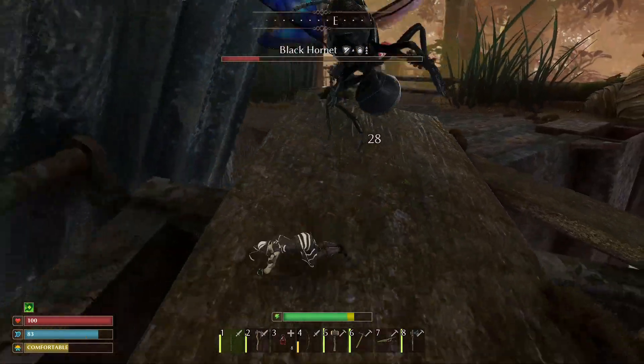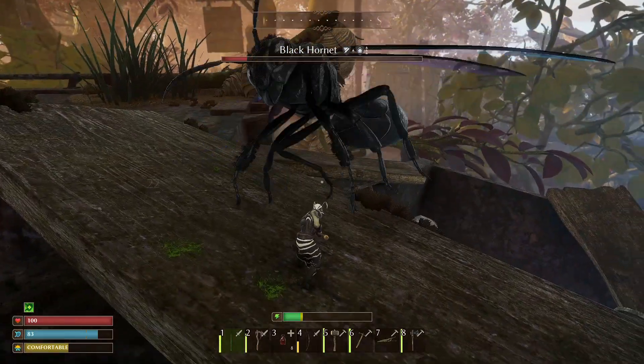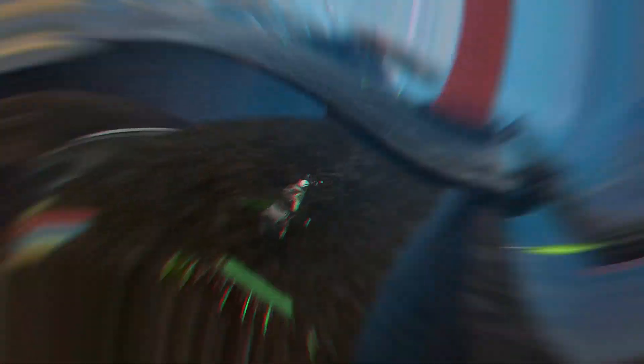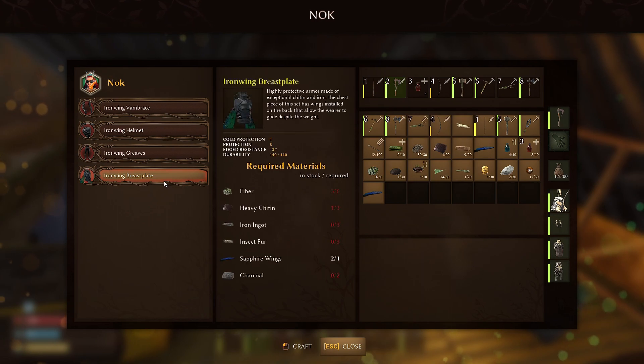With a little practice, the boss will become so easy that you will laugh at its futile attempts to attack you. After defeating the Black Hornet, don't forget to pick up the Sapphire Wings and deliver them to Nock. As a reward, you will gain the ability to craft the iron wing armor set, which is currently the best in the game.